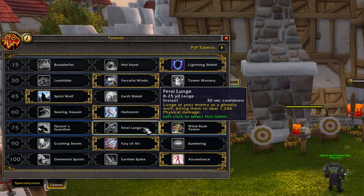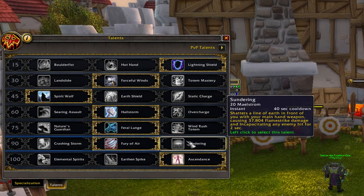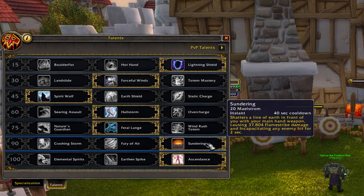The sixth row is pretty tricky. Currently the best for single target is Fury of Air in combination with Memory of Lucid Dreams essence — it will just deal more damage than Sundering. But for Mythic Plus, Sundering is the better option. So for raids and single target use Fury of Air, and Sundering for AoE and Mythic Plus.